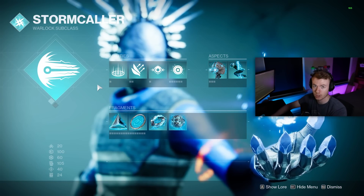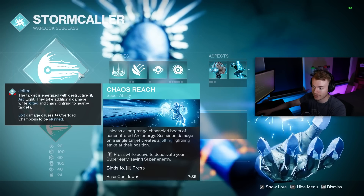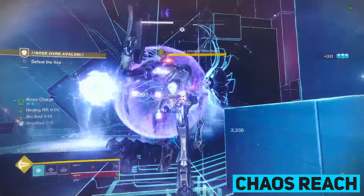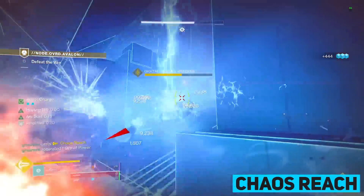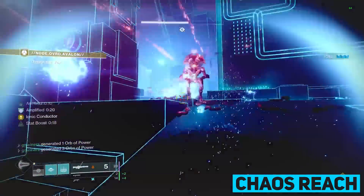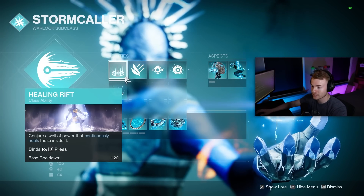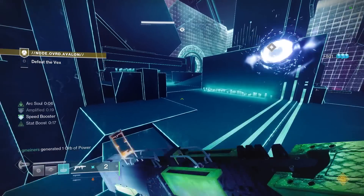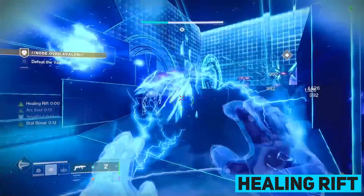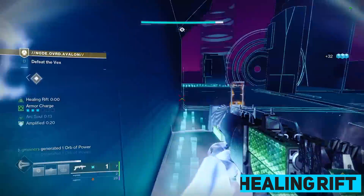Our abilities are pretty much going to cover all the add clear we could ever need, so having a super that offers add clear is pretty pointless. Chaos Reach is one of the highest total damaging supers in the game while still offering pretty good DPS, especially considering some of the Artifact mods this season. This build is also going to lack a bit of healing, so Healing Rift is the best option — Empowering Rift isn't going to offer much overall. We do have good damage resistance sources, but Healing Rift comes in clutch.